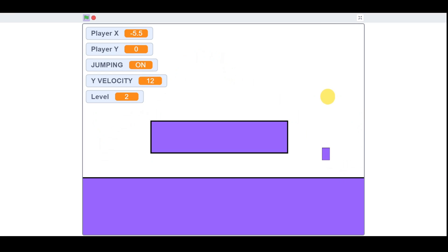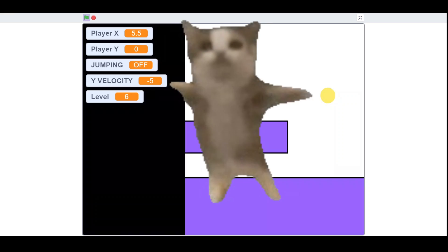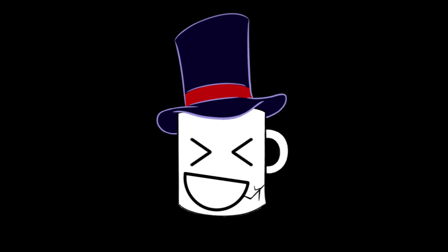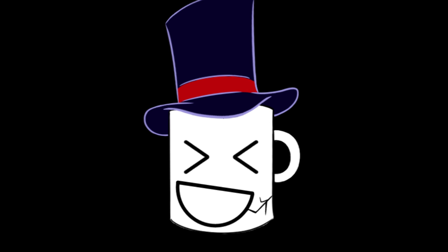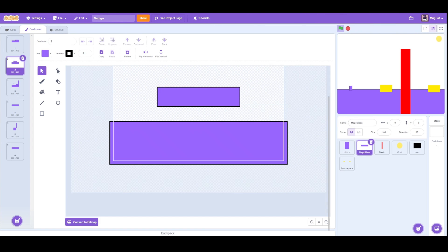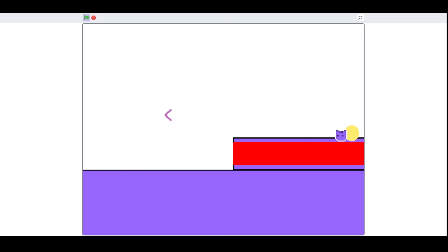So now that we have all these features, does that mean our game is done? Nope, it's far from being done. We need to finish the art, the levels, and other features of the game first. So now I added some new levels and some bounce pads that will let you jump higher. Now I fixed the player art and the physics, so you don't just kind of walk through walls.